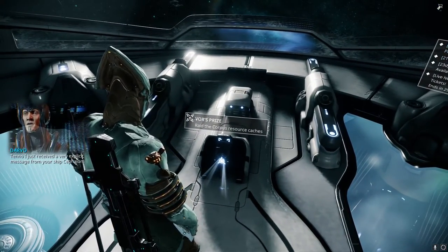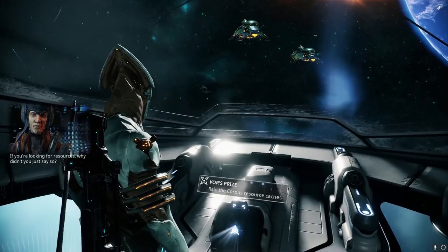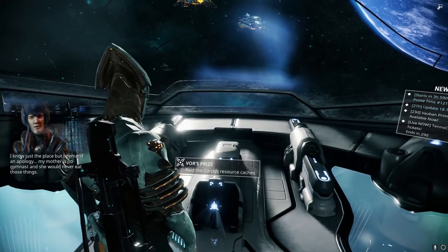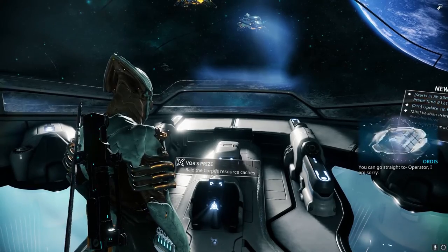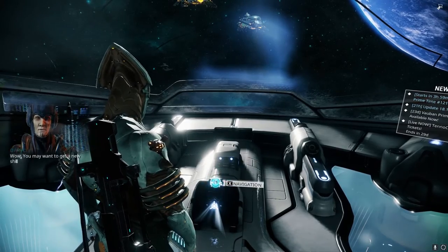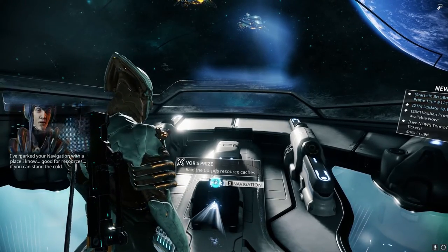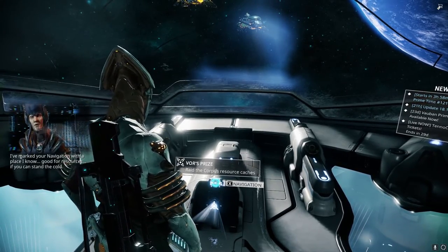A contact has received a message from your ship, Sevagoth. If you're looking for resources, why didn't you just say so? I know just the place. I've marked your navigation with the place I know — it's good for resources, if you can stand the cold.